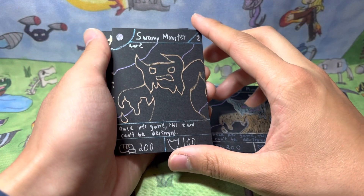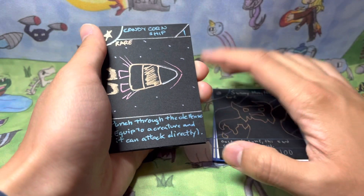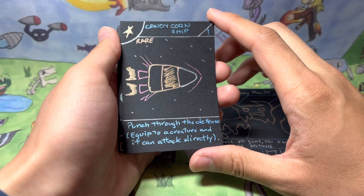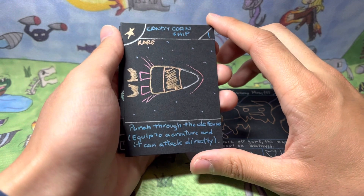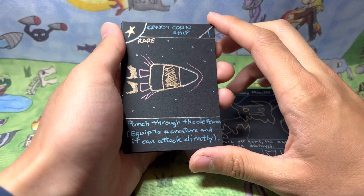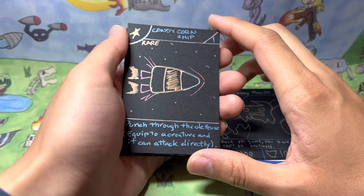The next card is one that my cousin made — it is Candy Corn Ship, a stage 2 rare item card. It says 'punch through the defense,' which I thought was hilarious. I helped her come up with the actual effect: this is equipped to a creature, and it can attack directly. Once it's equipped, that card can attack directly — which is why it's a rare card.